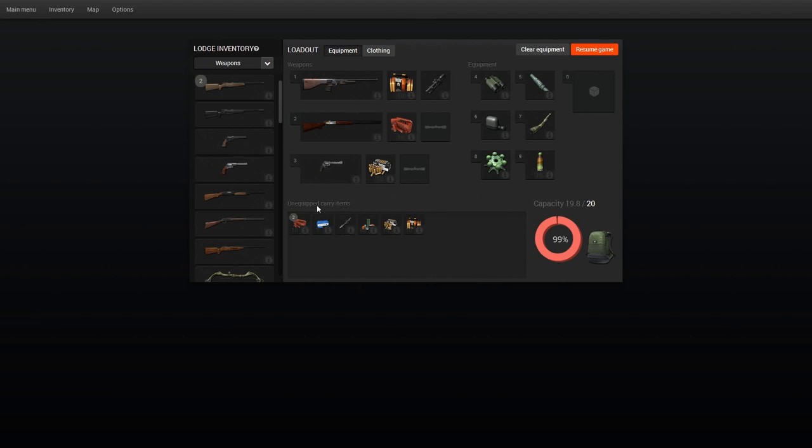I'm bringing a first aid kit for two reasons: we have gravity now, and moose and brown bear can and will attack. I always bring camping supplies on Himmeldahl — this is a mission run, so I expect to need something I don't have. The supplies let me fast travel to a tent, grab what I need, and continue. I've got all the proper calls: predator call, roe call, moose call, reindeer rattlers, scent eliminator, and rangefinder binoculars.